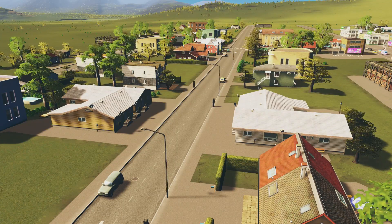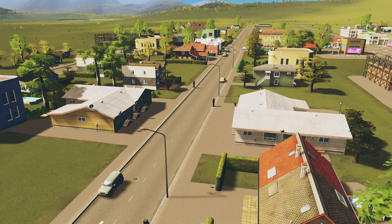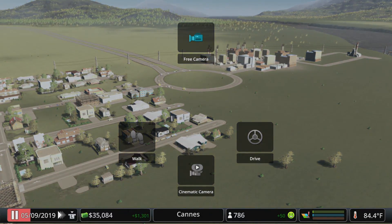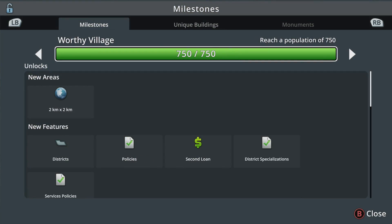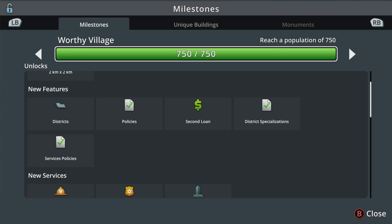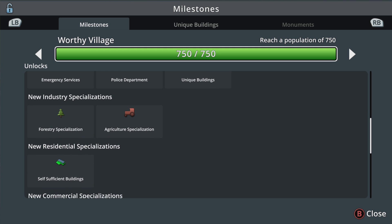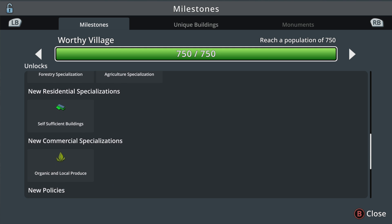Welcome back to Cities: Skylines, how-to episode number three. In this episode we're going to talk about all the things we unlocked at the last population milestone called Worthy Village. The numbers you need to hit will change from map to map, but the unlocks are the same. Today we'll cover new areas, districts, policies, a second loan, fire and police, industry specializations, and if you have Green Cities, residential and commercial specializations.